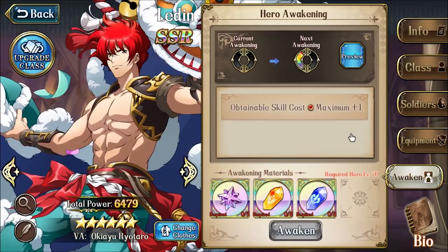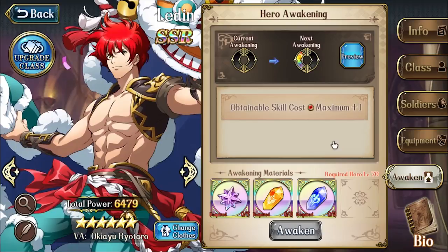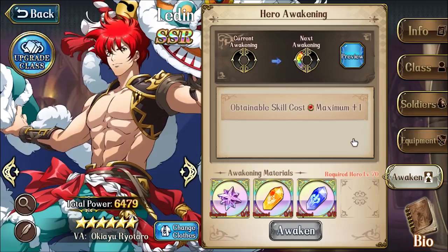The final way to increase your character's power is through the Awakening mechanic. If you're already working on Awakening, you probably don't need help — it requires a lot of investment: your character must be level 70, and you need to complete really high-level end-game content just to get the materials to start. So congratulations if you're working on Awakening your characters — I don't know why you watched this video!